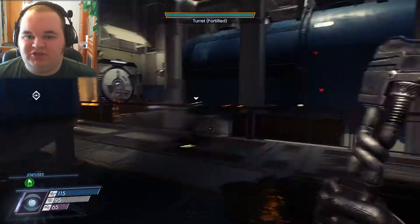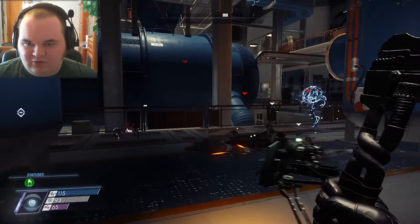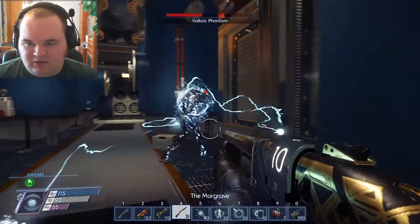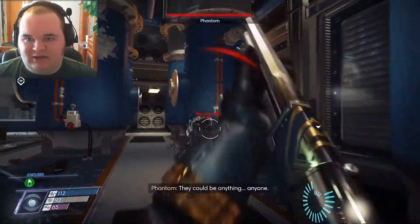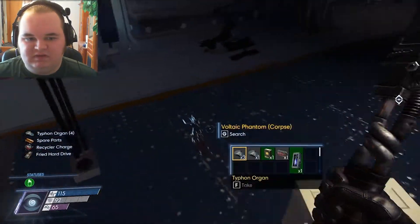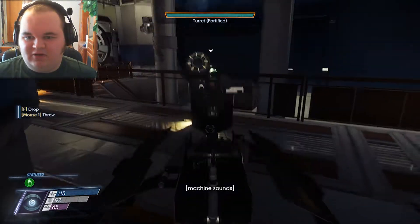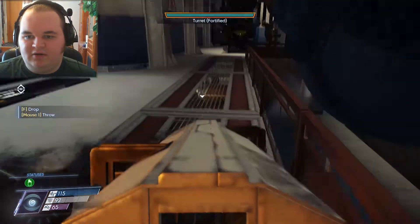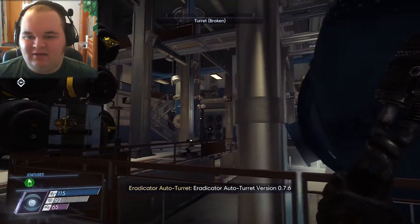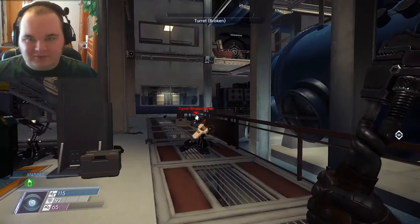All right, now we just need to get all the enemies to come over here. These are all fortified, so this should pretty much clear this area out. Got caught in the crossfire — just like that one lady from the area. It's coming over here now. This isn't going as well as I had expected, but it's still going fine. There we are, target down. Now I kind of got turned upside down — I don't know where I'm supposed to go anymore.